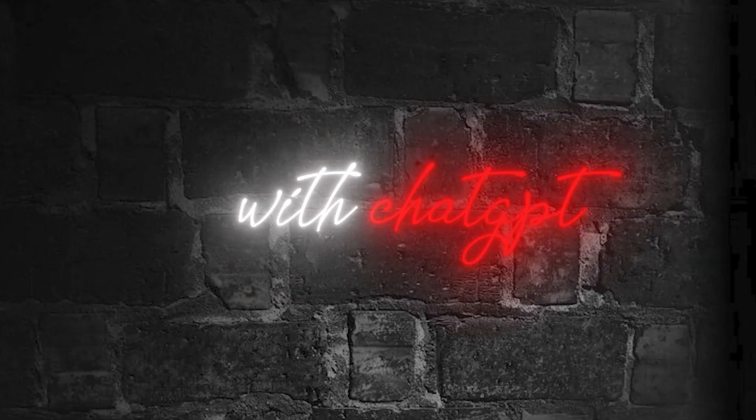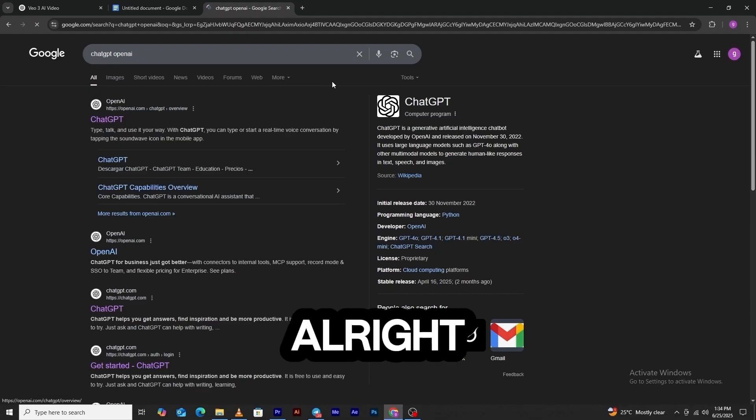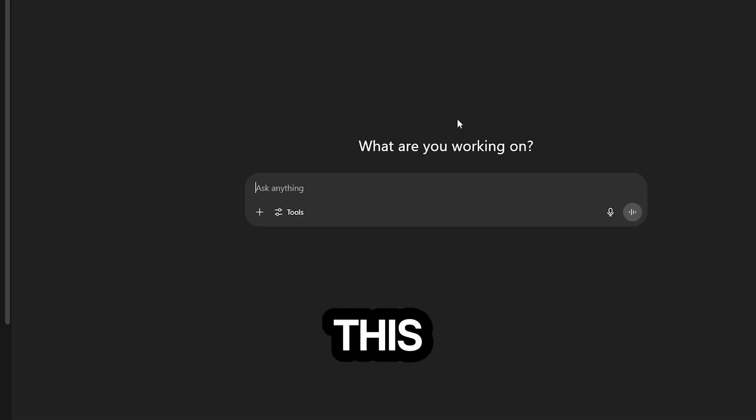Step one: crafting the prompt with ChatGPT. Here's the first step — crafting a prompt that VO3 can understand. For this, ChatGPT is your best friend. Think of ChatGPT as your personal prompt engineer. It takes your scene ideas and turns them into vivid, detailed instructions that VO3 can bring to life.